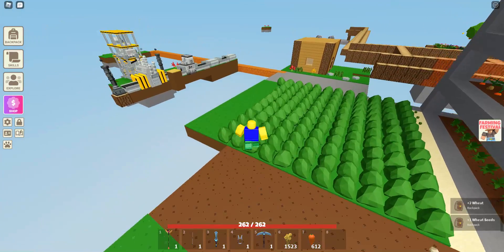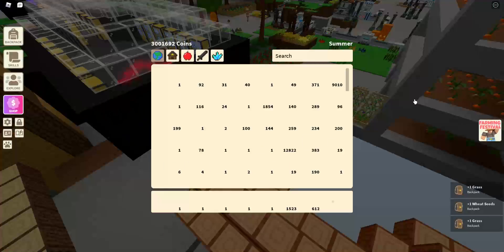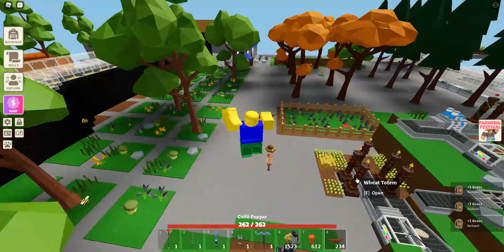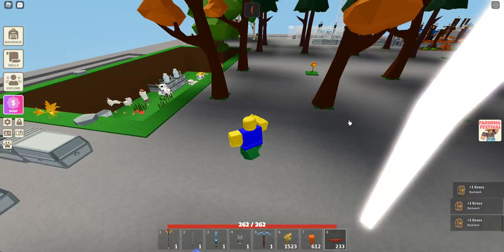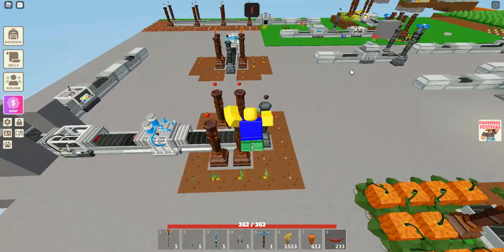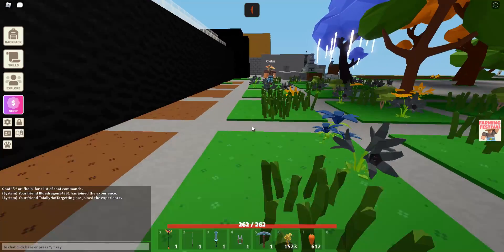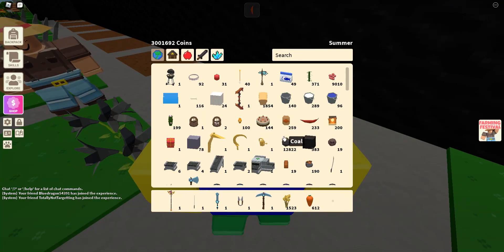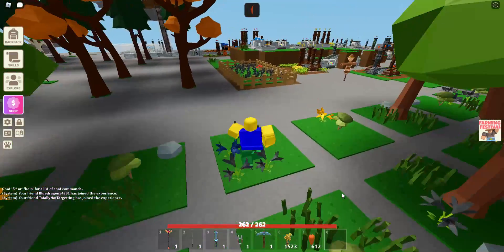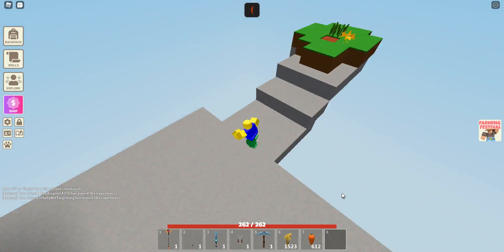We still have a few more tests to do, starting with chili peppers. Chili peppers are actually unique — they give you a speed boost when you eat them. As you can see, a speed icon appears at the top of the screen. This is really a good way to get around quickly, especially if you have a big island. I suggest getting a bunch of these so you can have extra speed.